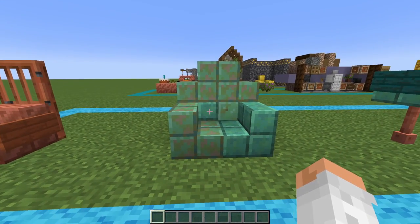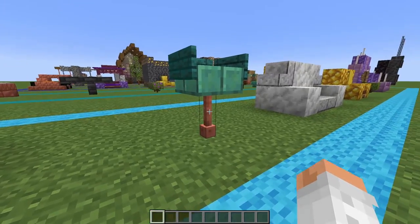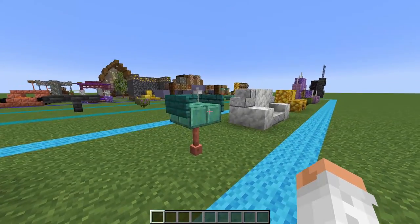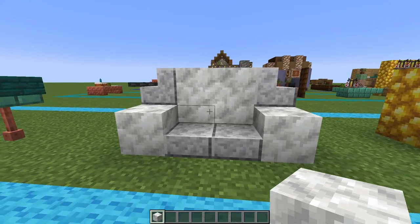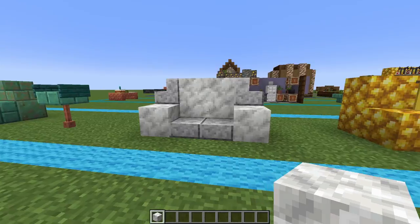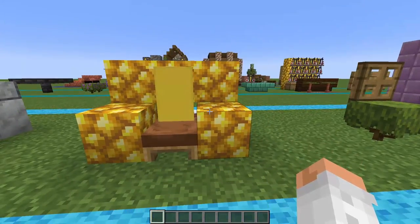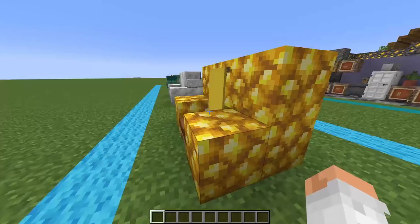For the next one we have a bit of a bar or barber chair. It uses a lightning rod at the bottom, then an oxidized waxed cut copper slab — which is a mouthful to pronounce — with a couple of warped signs at the back. Over here I used calcite blocks with a couple of polished diorite stairs and slabs to make a nice sofa. This one is a bit see-through so it works better with a wall on the back, but it's a golden chair with a brown seat and a small yellow banner to kind of hide that.